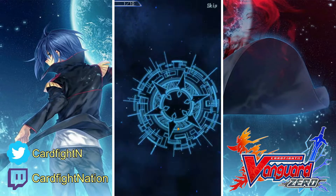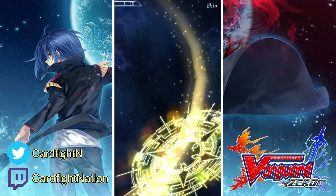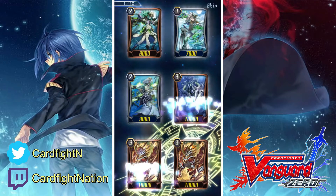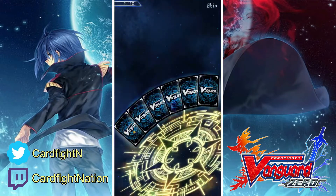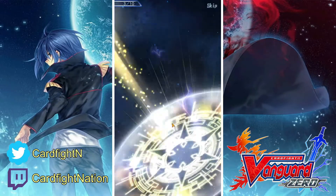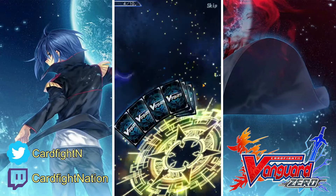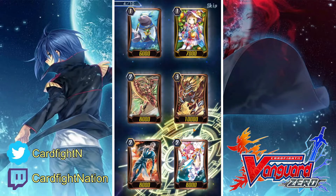I'm not a huge fan of the SP medal sparkling system — I prefer the regular one because you can exchange for a triple rare for just 50 medals. But I guess for people that want to fully max out their rarity deck, the SP sparkling system is great for them. No guaranteed triple rare again, sadly. That looks like a Narukami double rare, but I don't think it's that great. To me, Narukami received the least support in this set.